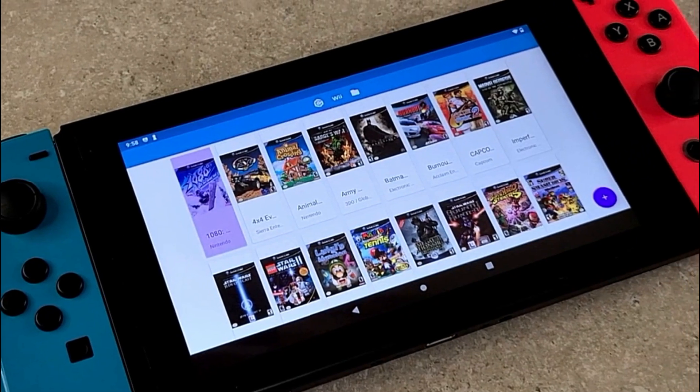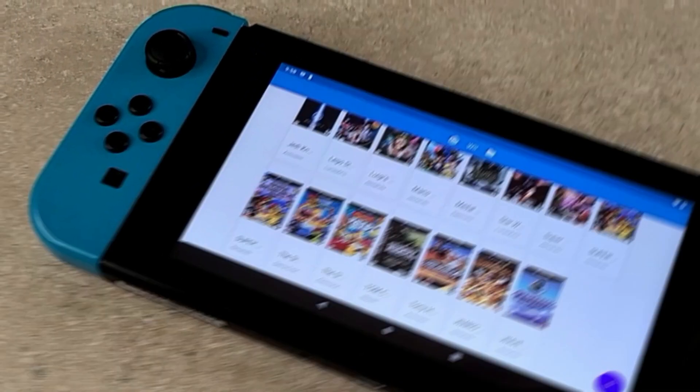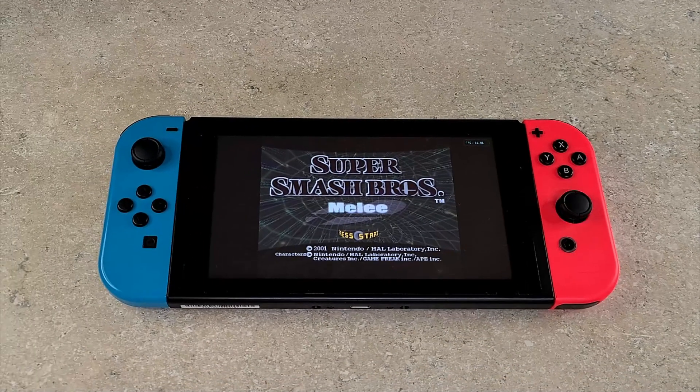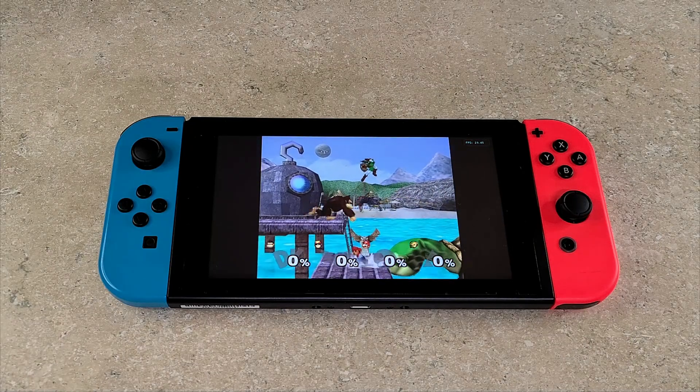How's it going everybody? This is Manny from Low Tech and today we're looking at part two of GameCube on the Switch. This is Android 10 installed on the Switch and we're running the GameCube games with the Dolphin emulator. This is the latest version of Dolphin that is available on the Google Play Store.